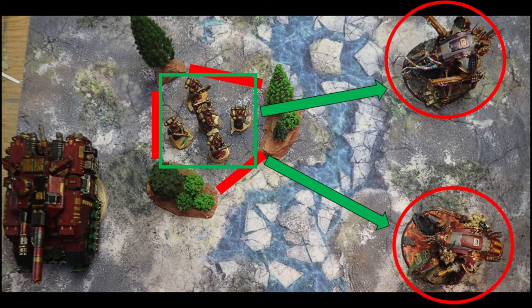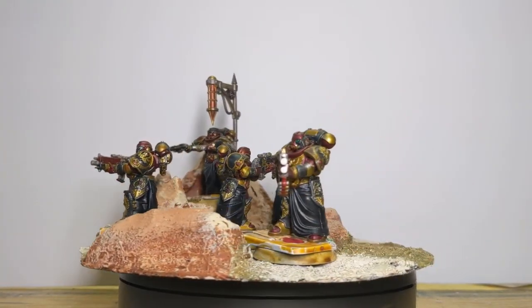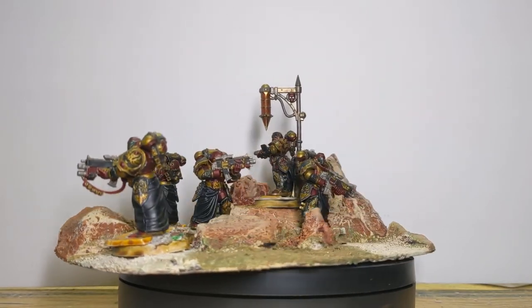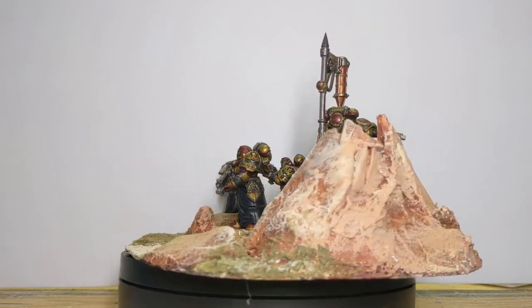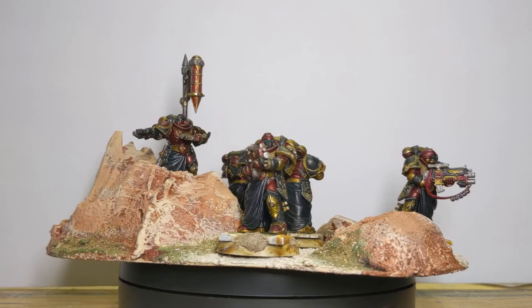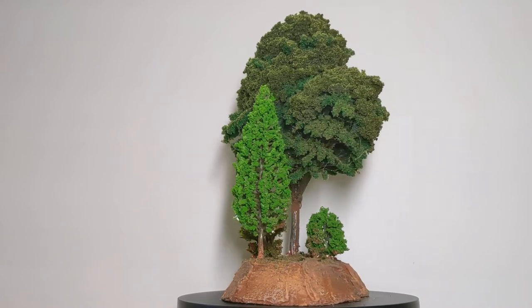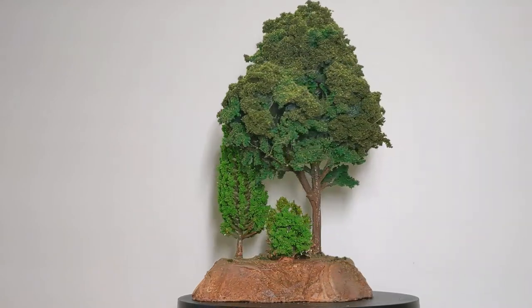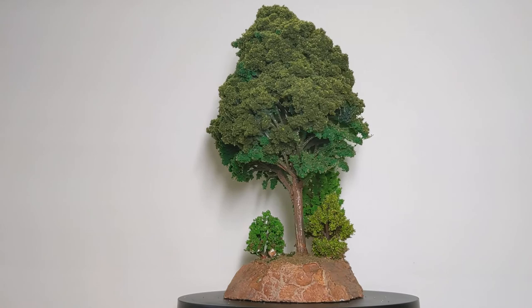And so there you have it — a little tip on how you can put those trees to use to create areas where your models may not be gaining cover per se, but they can certainly be gaining a level of concealment. With that discussion finished, I think that about wraps things up for this video. I hope that you're all finding these Terrain Essential videos helpful in creating your own terrain, and I hope you're all enjoying watching me create my own tribute to Blood Gulch Outpost Number One and the Red vs. Blue crew. If either of those statements are true, please give us a like and subscribe to the channel to keep up to date not only on this series, but on all the other terrain building, kit bashing, and other future projects here on the channel. I want to thank you all for watching, and I hope to see you again the next time we ignite the Forge of Sagas.